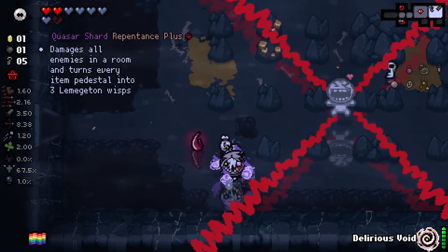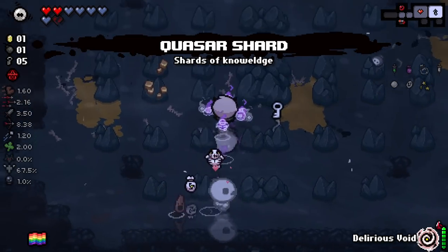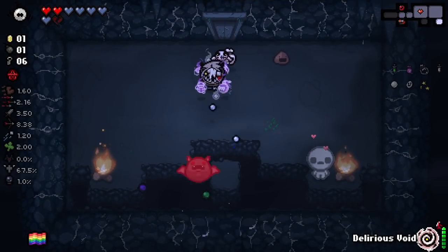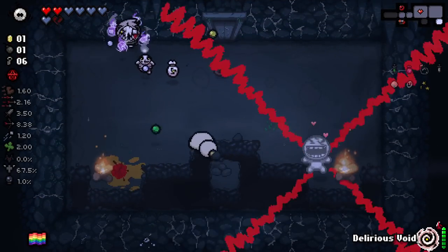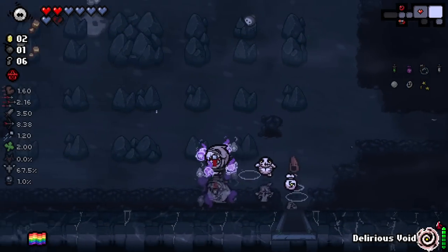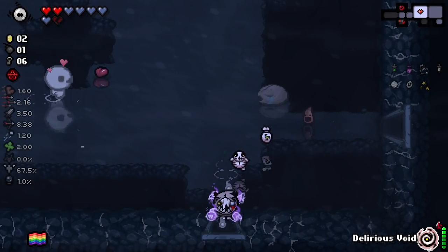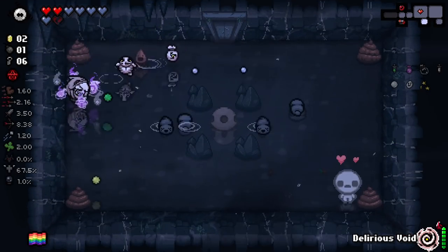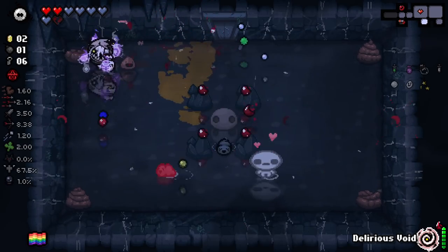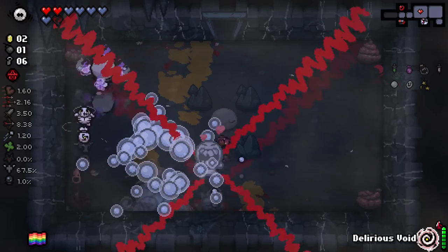Quasar - damages all enemies in the room, turns item pedestals into three Lemmageddon Wisps. That's pretty good. They are pretty rare, but deemed quite powerful. One permanent item for three temporary - maybe three is a little high. I might have put it as two myself, but I still think that's a cool idea. It's like the Quasar item, but single use. Very interesting.